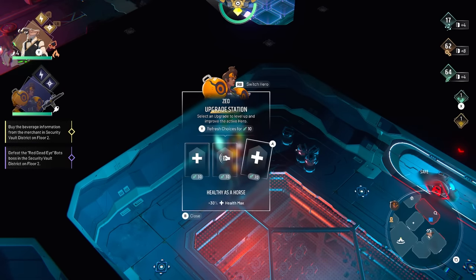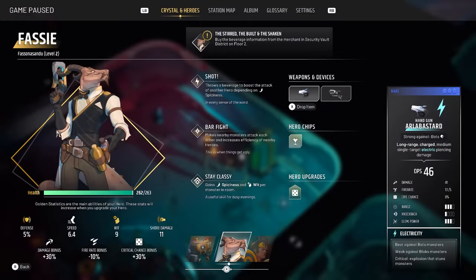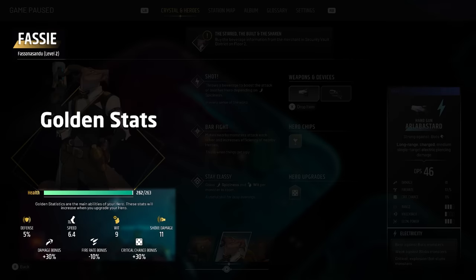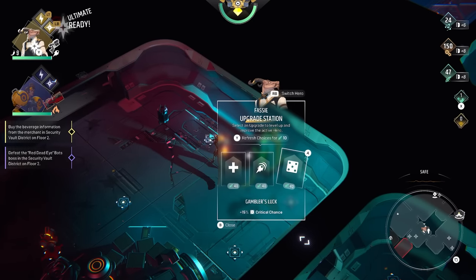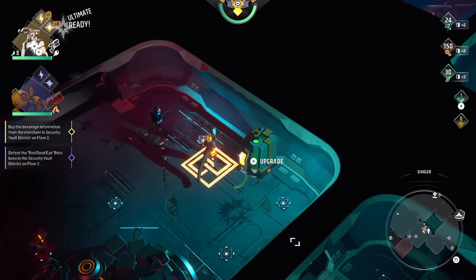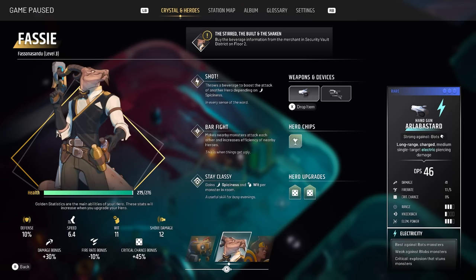Normally you will only notice that you can choose from three different skills to empower your hero, but if you open your character menu you can see that a couple of your attributes — such as health, defense, or wit in the case of Fassi — are marked with a yellow icon compared to the rest being white. This means that as you purchase new skills in the upgrade section, you will also level up these golden attributes and they will increase along with your level.